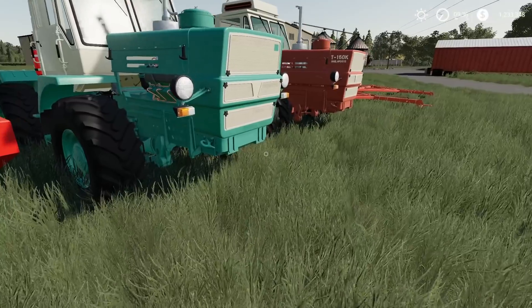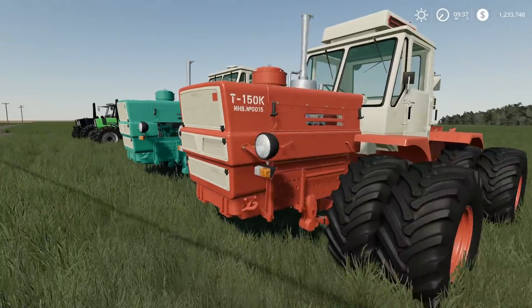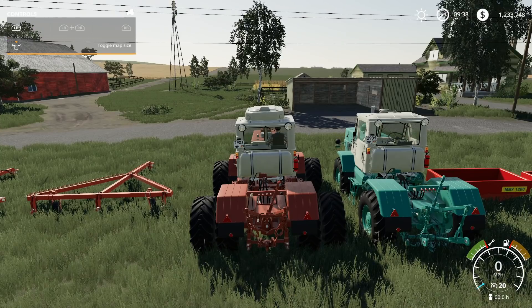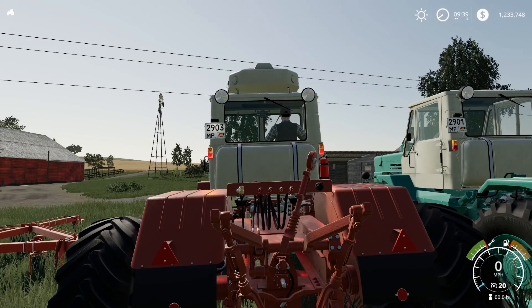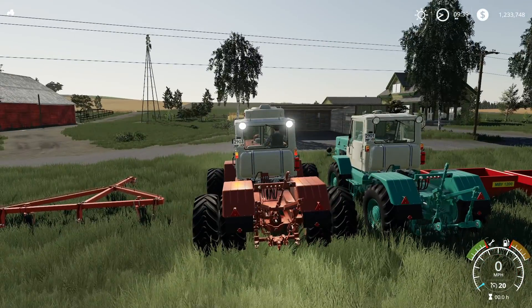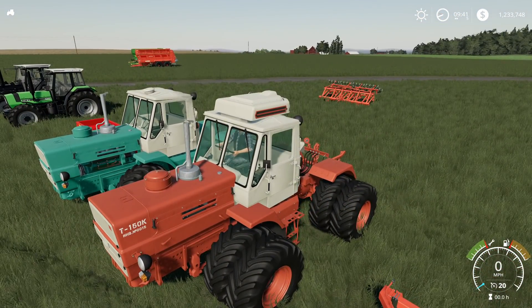Next tractor: the HTZ T150K at $30,150. It's a medium-sized tractor, kind of a Russian-style tractor. Let's get inside — it's a bit weird driving from this side. Turning it on — there's a horn, only two sets of lights. Turn signals work front and back, dashboard lights up too. That engine sound is really strange — sounds like a lawnmower or weed eater.